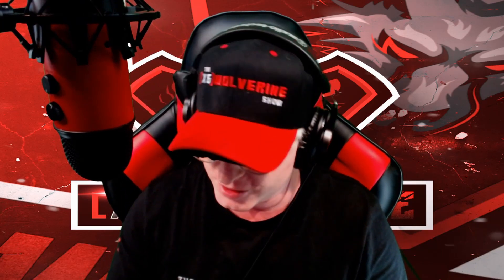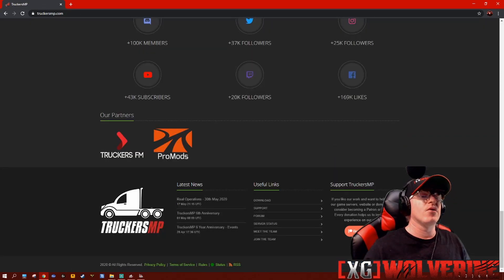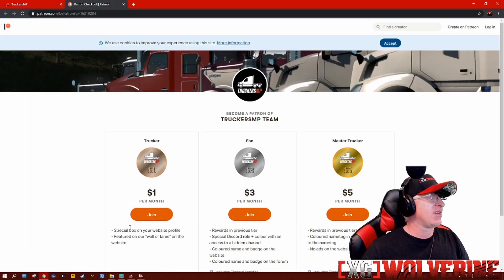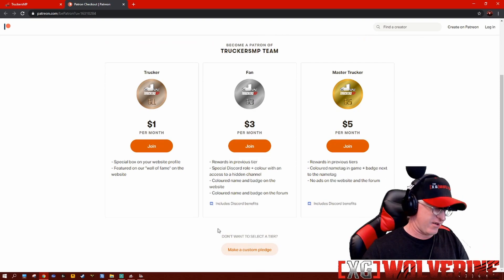You want people to join your Patreon. Let's take a look at their Patreon. You want me to give you a dollar, three dollars, five dollars? For five dollars — which is looking like their highest tier — they have something called 'Master Trucker,' and it's gold. That's pathetic.